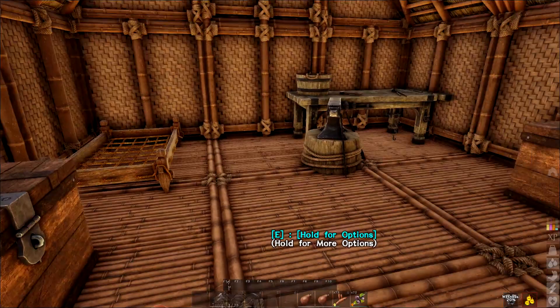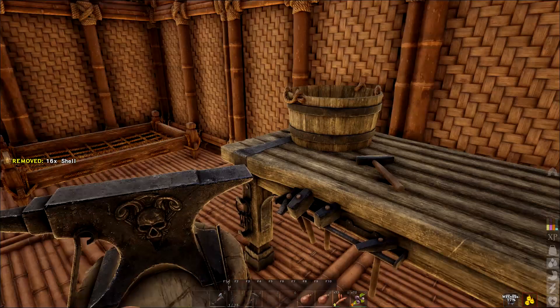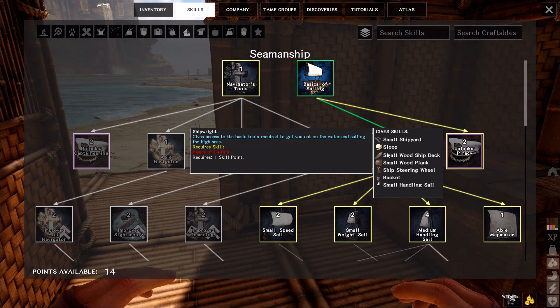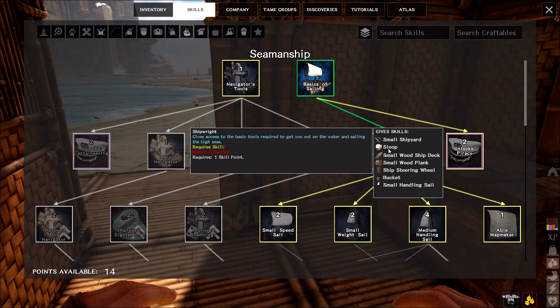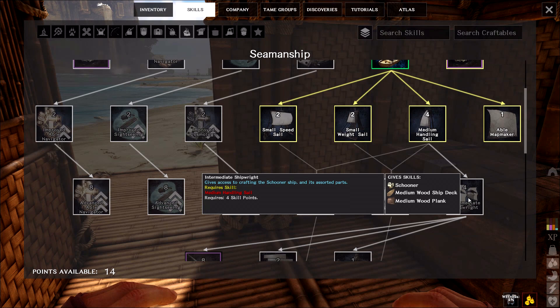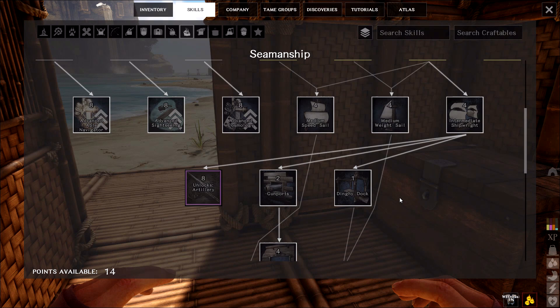This is shell right here — let's put that in our workbench. You never know, stuff just pops up when you get to the workbench and start putting things in there. I did add on a few more skills as well. I did ship, which allows for wooden planks, ship steering wheels, buckets, small handling sails — I can build my own sloop if I had a shipyard, which I don't have. Medium handling sail is required for intermediate shipwright, so I could go up but I don't have a shipyard yet.